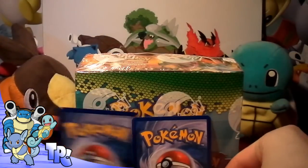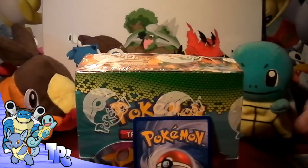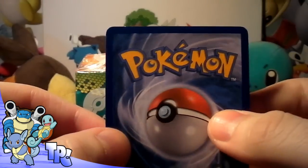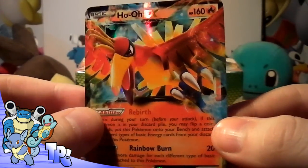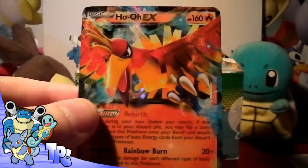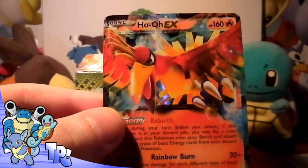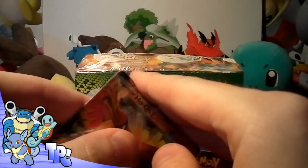And the rare — it's got a little white speck there but I don't mind. I did see what it was, I think it might be an EX... it's a — oh, nice — a Ho-Oh EX! First EX, first pack of Dragon Exalted. This was the loose pack that came free for pre-ordering, and it is a Ho-Oh EX.